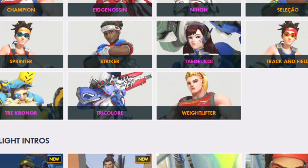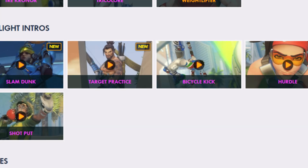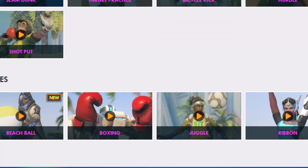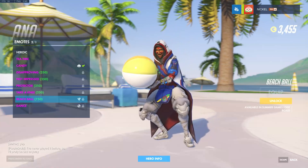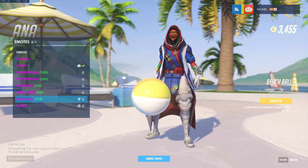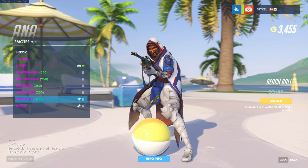We also have highlight intros. The two new ones are the Slam Dunk — like we saw in the video — and the Hanzo Target Practice. Those are the two new ones, plus three older ones. For emotes, we only have one new emote and it's for Ana. So basically we ended up getting one emote, two highlight intros, and a bunch of skins.